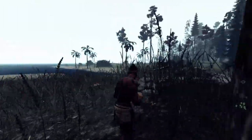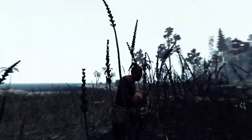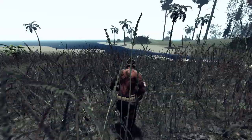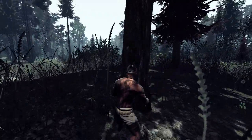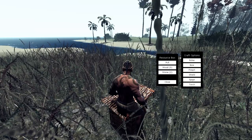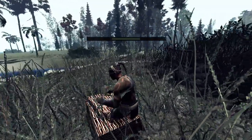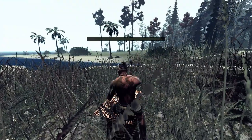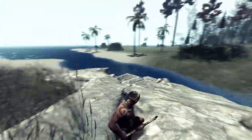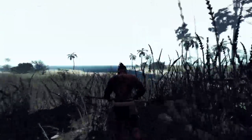There happens to be a Stygimoloch in the river — I think he's stuck, so we don't have too much to worry about. That's the bald-headed dinosaur with the spikes around his dome. Two headbutts from him and you're a goner. They are lethal and aggressive — they will attack you if they get too close. You can bring them down with a proper spear or a bow. Now, when you craft an item, all of the resources in that box will be used up regardless of any excess. So make sure you have the exact amount of everything. There's a wiki out there with a chart for everything.